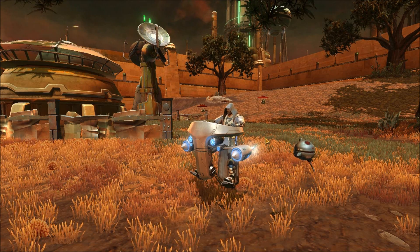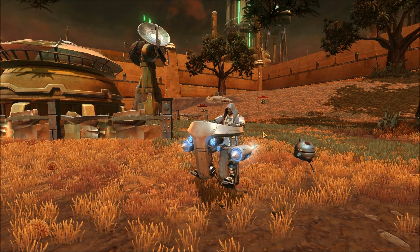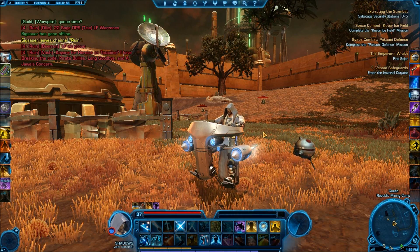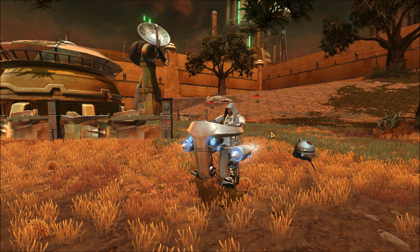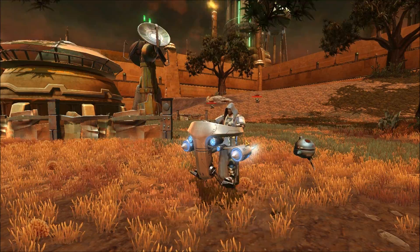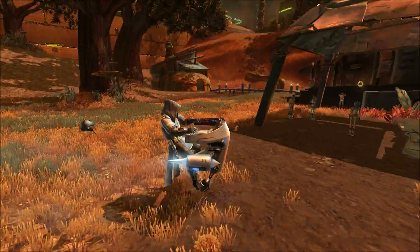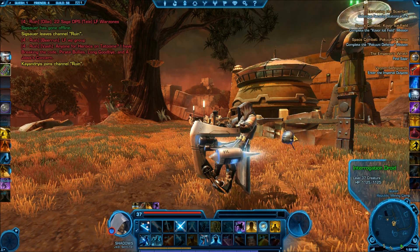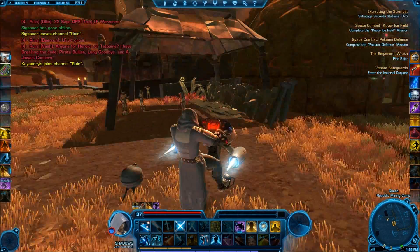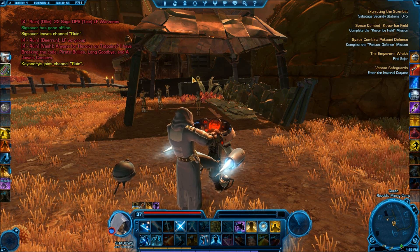This right here is my Jedi Sentinel. I picked the dark side — you can see my face is a little darker. Alt+Z will bring up your interface in a movie-type system. So if you have everything key-binded, you can just play like this and it looks like a movie. That's my interrogation droid — it's a nice passive pet. And I have my UI pretty much set up. I'm on the planet of Quesh.